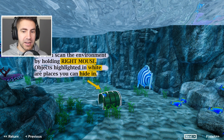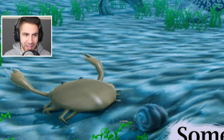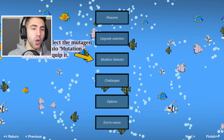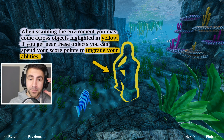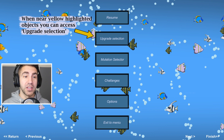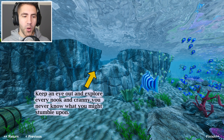Sometimes after killing another creature a mutagen remains behind - look at that DNA strand. These can be used to improve your stats such as health or stamina. Look at that crab down there - that looks like a dolphin, and I think I see a turtle right up there. Once you collect the mutagen you can go into the mutation selector and equip it. When scanning the environment you may come across objects highlighted in yellow - if you get near these objects you can spend your score points to upgrade your abilities. Keep an eye out and explore every nook and cranny; you never know what you might stumble upon. So there's exploration and survival - this game's got some cool stuff.